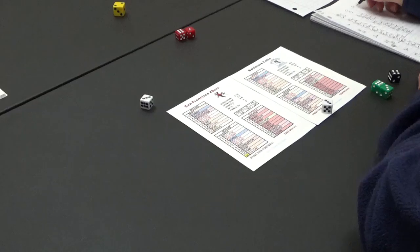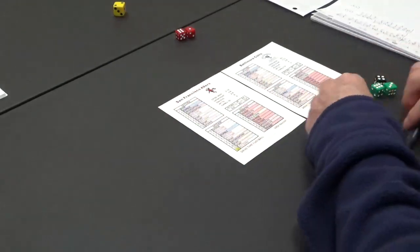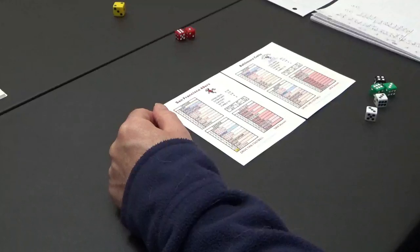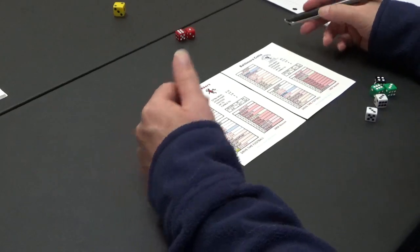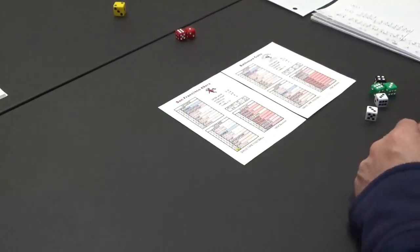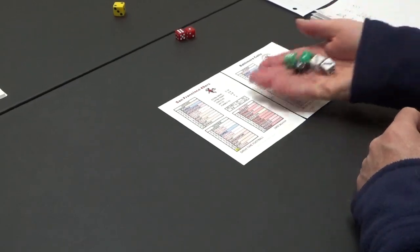Holy cow folks — 49ers 6, Colts 0 at halftime. The most prolific offense in 1958 being held down by San Francisco. The Colts were nine and three, scored 381 points, gave up only 203. The 49ers were six and six, scored 257, gave up 324. I would expect the Colts to start putting a whooping on them this half. Let's find out.